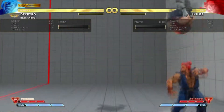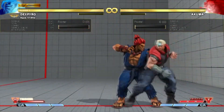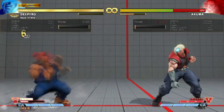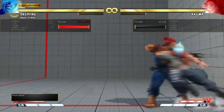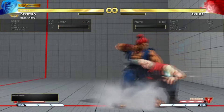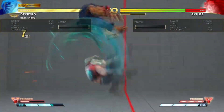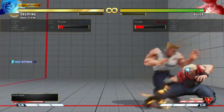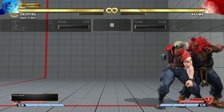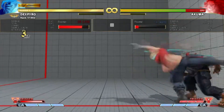Let's talk about how you should spend your V-Gauge once you've already done the initial activation. The best way, in my opinion, is not to use it for mix-ups, because most of the mix-ups he gets from it in neutral aren't really good — they're easily reactable. But if you keep the V-Trigger and just extend your combos with it, you'll add a lot of damage and stun, and you'll also get the forward light kick air reset at the end, which makes it really strong.